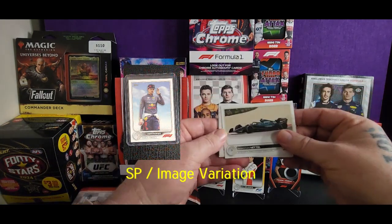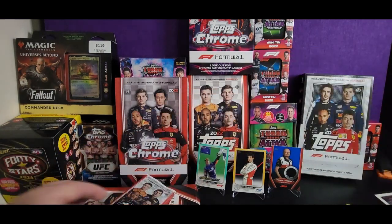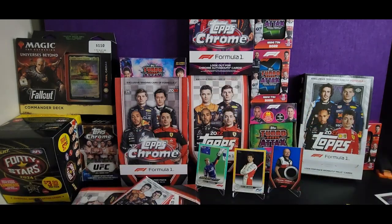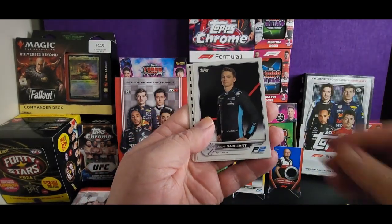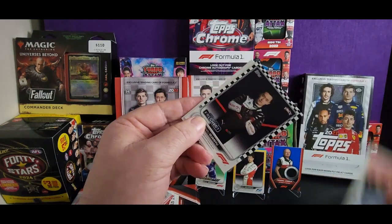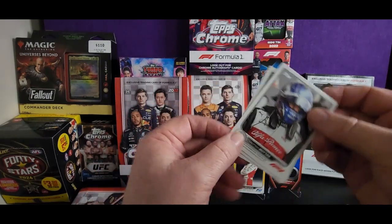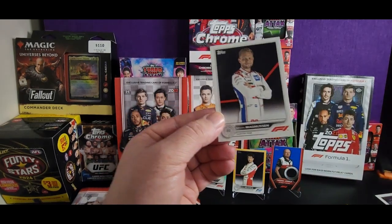Gotta love some gold. Sebastian Vettel, Max Verstappen tipping the hat. Do they have signature cards — autos — in this set? I don't have the checklist in front of me so I actually have no idea. Fernando Alonso, Logan Sargeant F2 still there, Charles rookie card, McLaren, Valtteri Bottas Alfa Romeo, Lewis Hamilton, and Kevin Magnussen — nice.